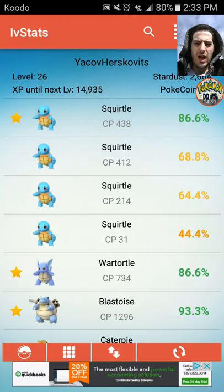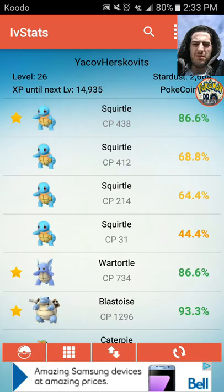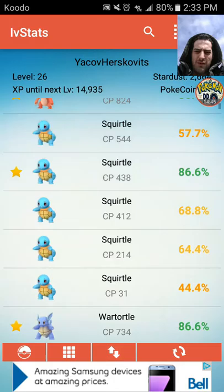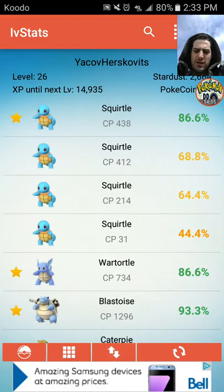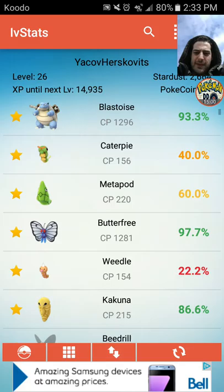People don't talk enough about automatically transferring your guys right away. Don't wait like I did — it wastes time. Every single Squirtle that's not favorited, we're getting rid of. The green ones are the only favorited ones: 86, 86, and 93. All other Squirtles are going.